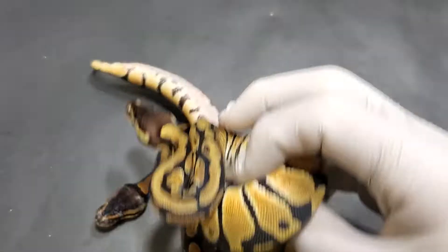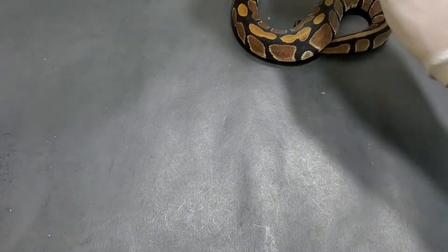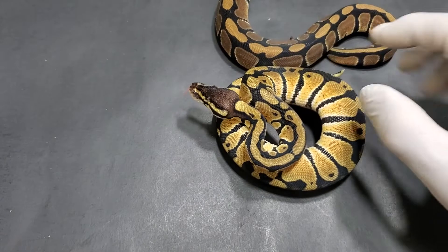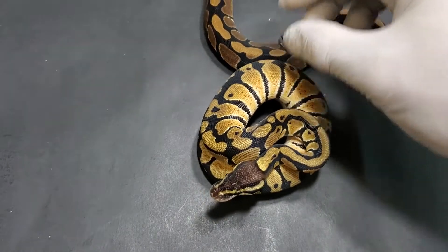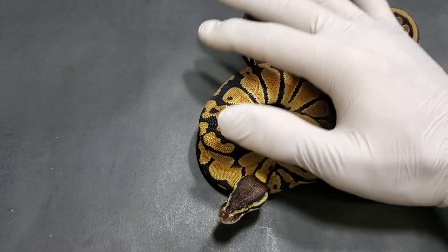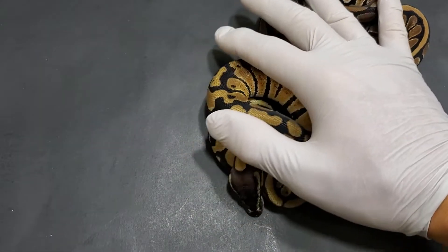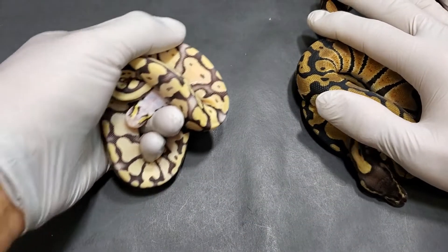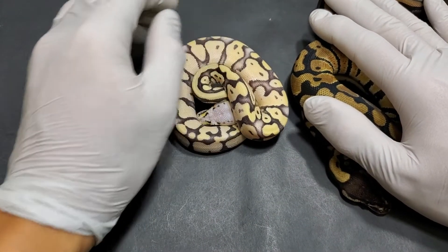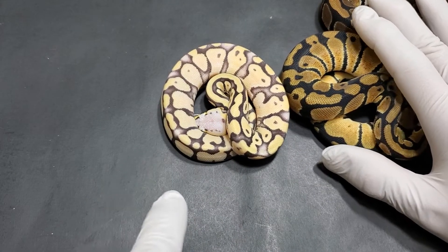Over here — by the way, these are all for sale. This is a Pastel het for Desert Ghost Female. And then if we take the Spectre, the Pastel, and another dose of Pastel, combine that with Desert Ghost, you get this guy. So that is a Super Pastel Spectre Desert Ghost.